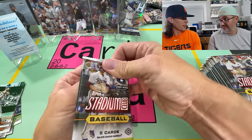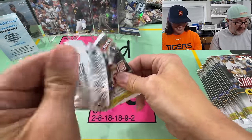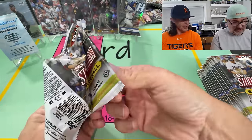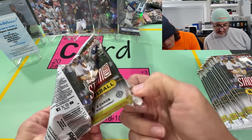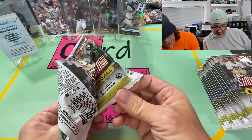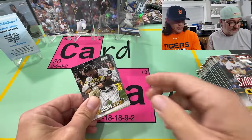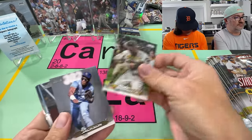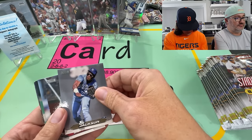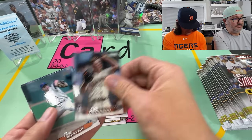Let's hope that the auto situation is better. I would like a Chrome auto. I thought I wanted Skeens. Is that a Chrome auto by the way? It doesn't say — it's just a dual auto, but the co-signers are on the checklist. That Bo Jackson is cool — he had a really cool Stadium Club card last year too.